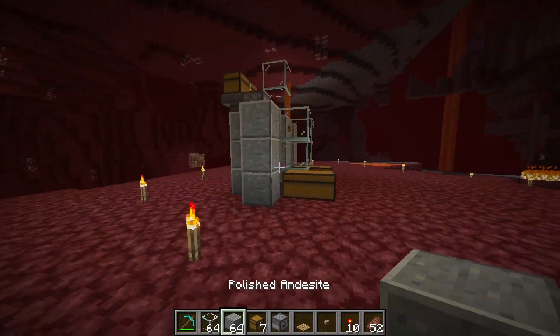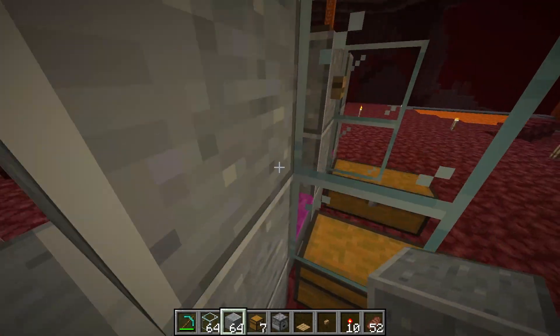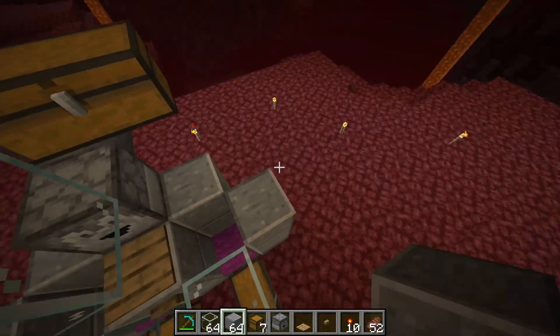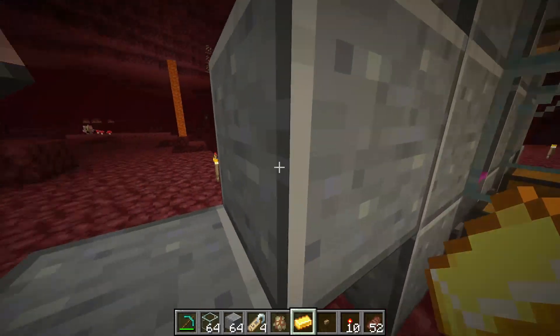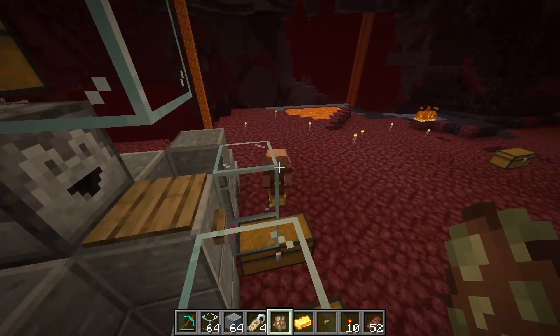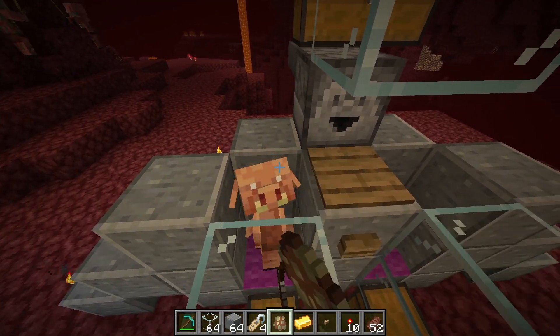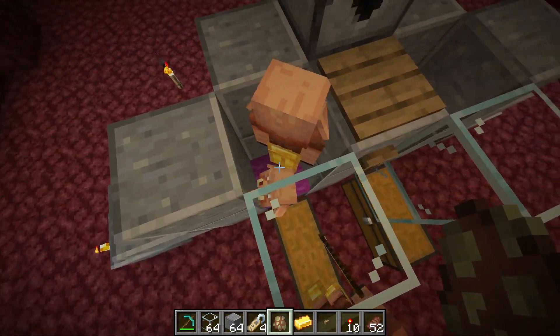Now to bring in the piglins, make a little staircase up to the top on both sides so it's easier to bring them in. It's a little difficult to do in survival, so you may want to use minecarts with rails or boats to take them up. Luckily I'm in creative so I'll just spawn them in. You can bring in as many piglins as you want, but I'd recommend two to three as that's the ideal amount for each gold that drops.